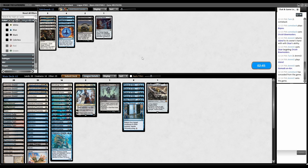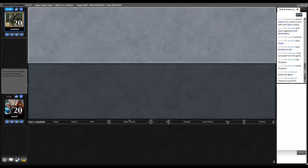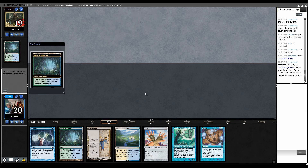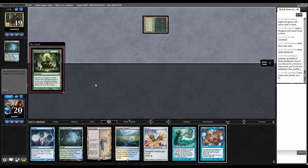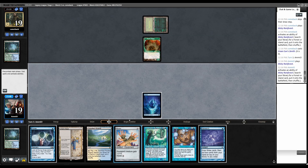Swords to Plowshares to kill their guys. Cut one Orym's Chant, one Shuko. Daze on the draw is worse, especially if they're playing mana dorks. Game two on the draw — Cephalid, Shuko, plus Daze backup. We're keeping. Misty Rainforest, fetch Bayou. Green for Zenith for a Dryad Arbor. Misty, go fetch an Island, play Shuko, back over to them.